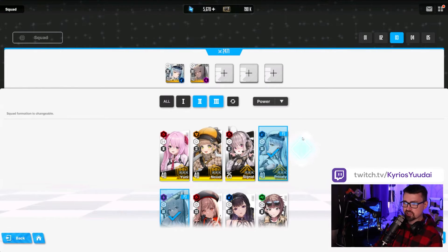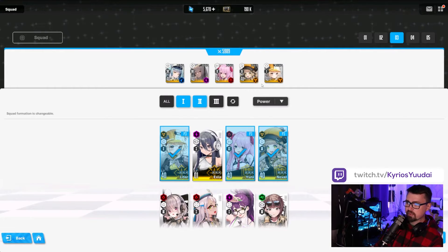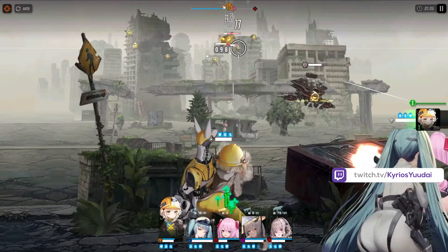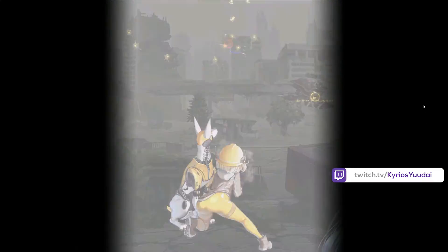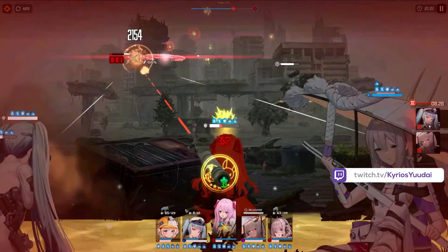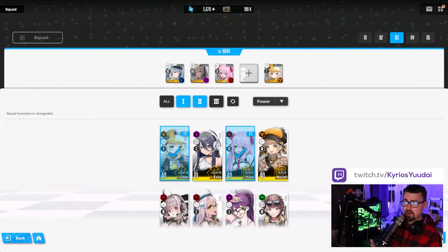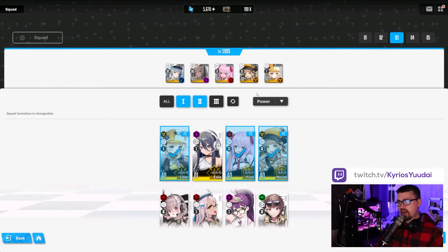Depending on your team combination you can do two-one-two or one-two-two. I prefer having the stop gate right at the beginning — the problem is that sometimes your characters will get stunned. If your burst two character like Uni is stunned for 10 seconds and you can't get her out, that whole burst chain is wasted. My preferred setup is one-two-two. Play around with it, but you cannot go below two burst threes.